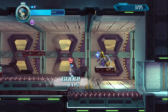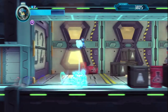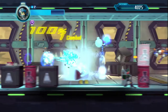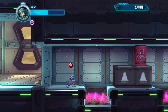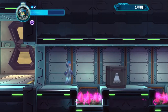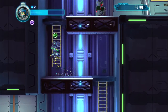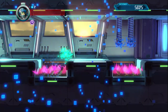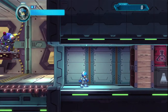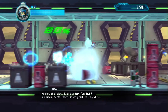Another thing about dashing: you have no invincibility frames when you're dashing, so if you dash into a bullet or an enemy you get hit. That just feels off to me — I think there should be a few frames where you're invincible so you can dash through bullets or something. Not necessarily to make it easy, but possible, like if you timed it right you could dash through an enemy.